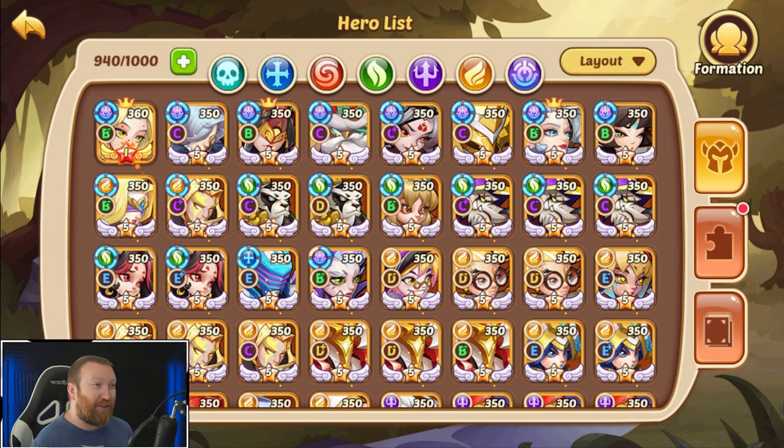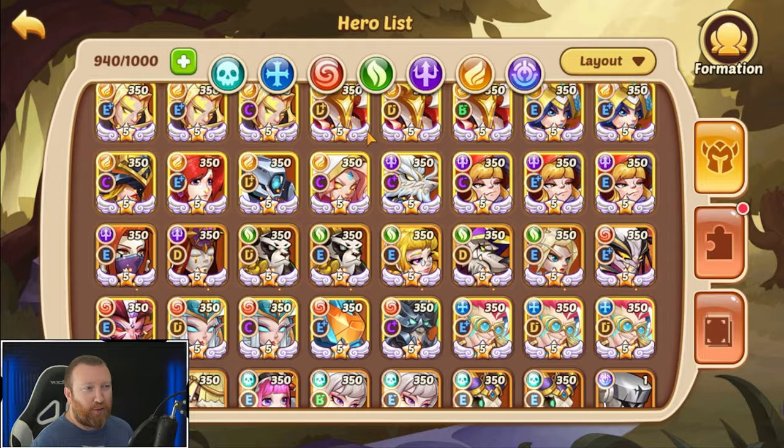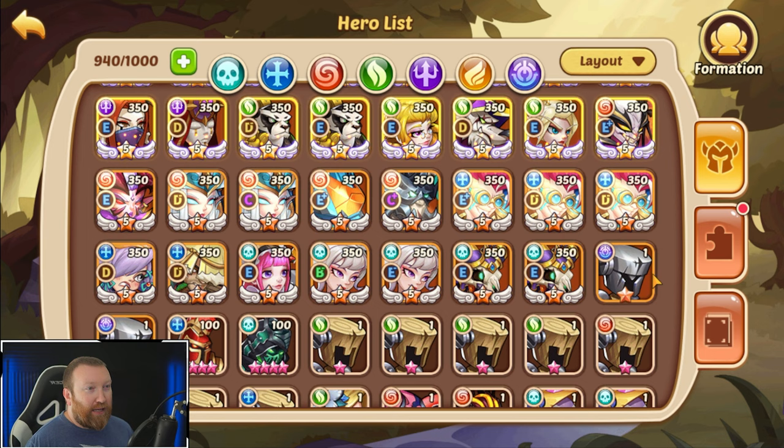You don't want to level them up or do anything like that. You could throw a golden crown on them if you have something crazy like that. And then of course you're going to need to take other 10-stars and put them back into your hero.